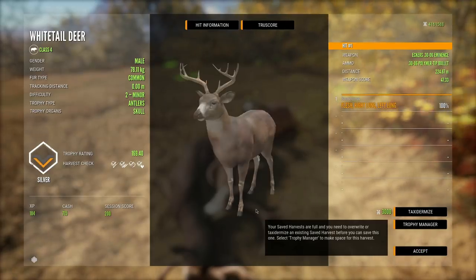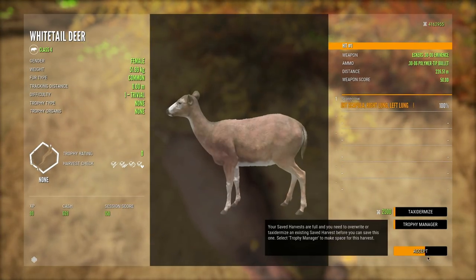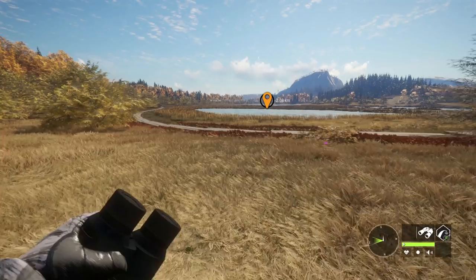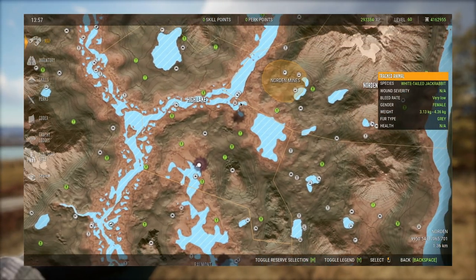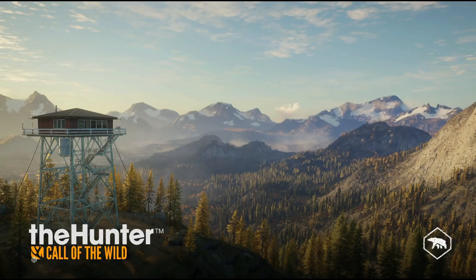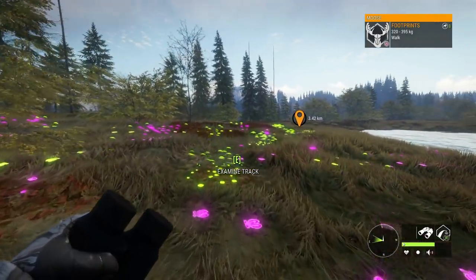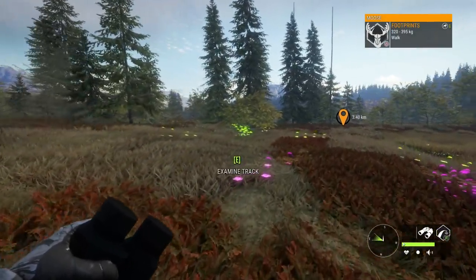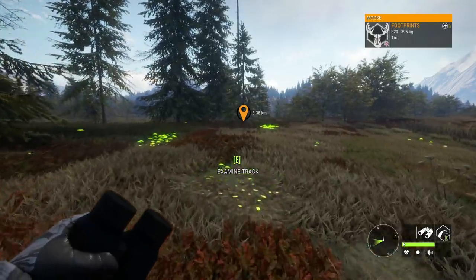That brings us to the end of the species discussion. Next, let's talk about what weapon could be coming with the map. If we get a Mexico map, I'm going to do a little research on what guns are commonly used in Mexico, because that's what they tend to do — like how Tawonga added a gun historic to New Zealand. After doing some research though, I don't really see much online about popular calibers and rifles used in Mexico, so it's really up in the air.